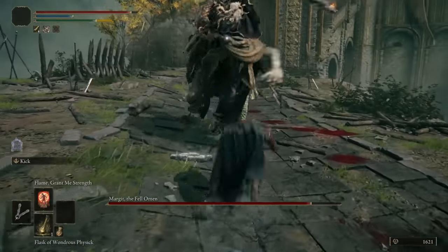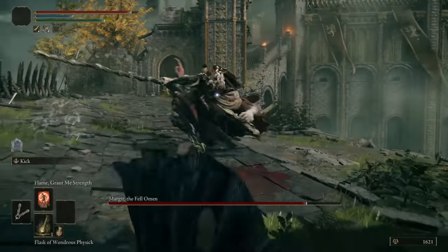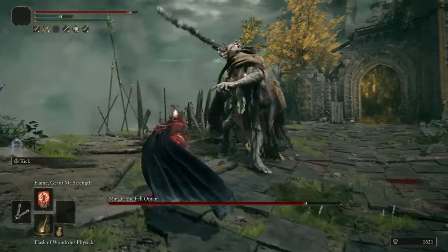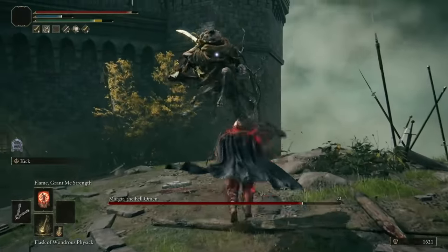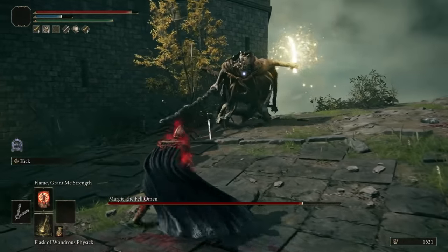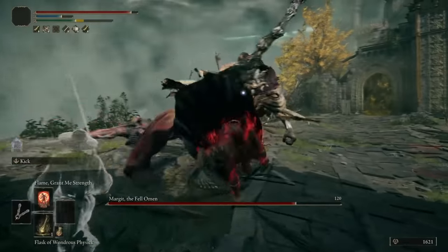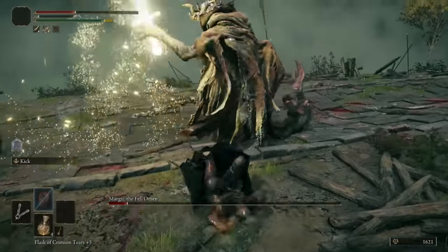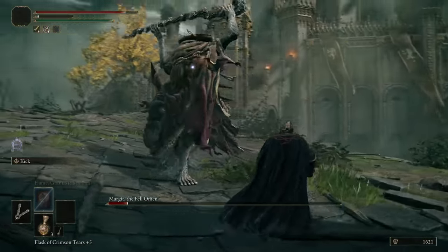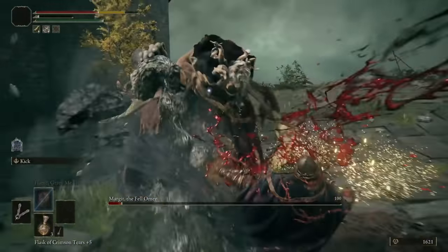Normally when it comes to buffs you look at the damage increase as a big number, but with this run I try to look at it in the opposite direction — for every 5 hits I manage to land with the buff active, that's one less roll I need over the entire course of the boss fight. Saying it out loud makes it sound completely stupid and pointless. 30 seconds is not a long time when it takes many minutes to defeat a single boss, and casting this spell is pretty risky and tends to sacrifice openings that could be used for offense.